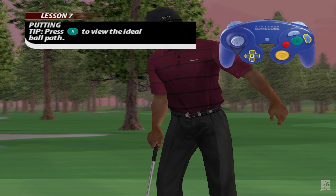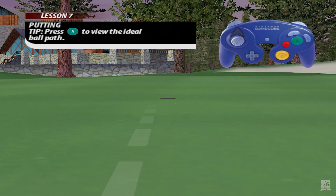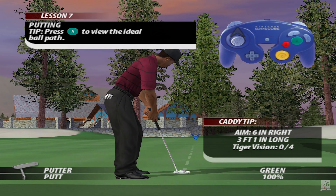See that line on the green? It shows you where the putt would break if you were to aim directly at the hole. Adjust your aiming marker left, right, up, or down, and sink the putt.